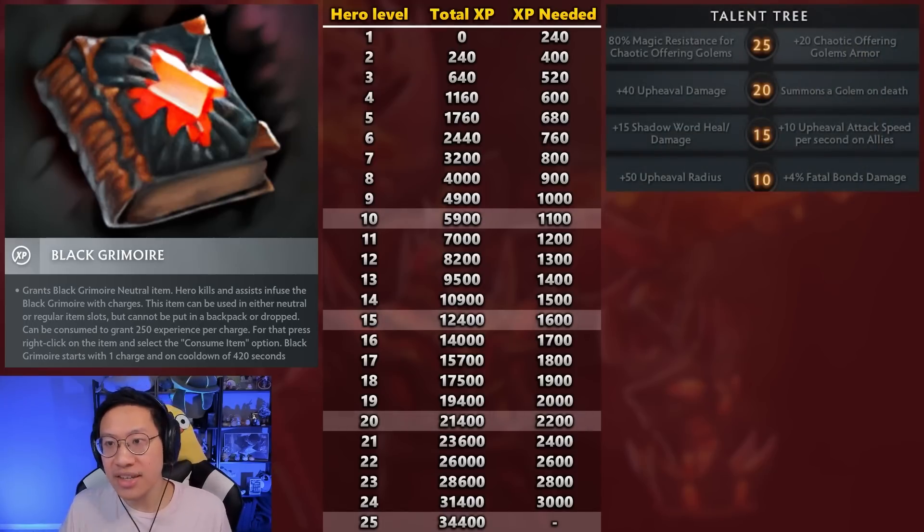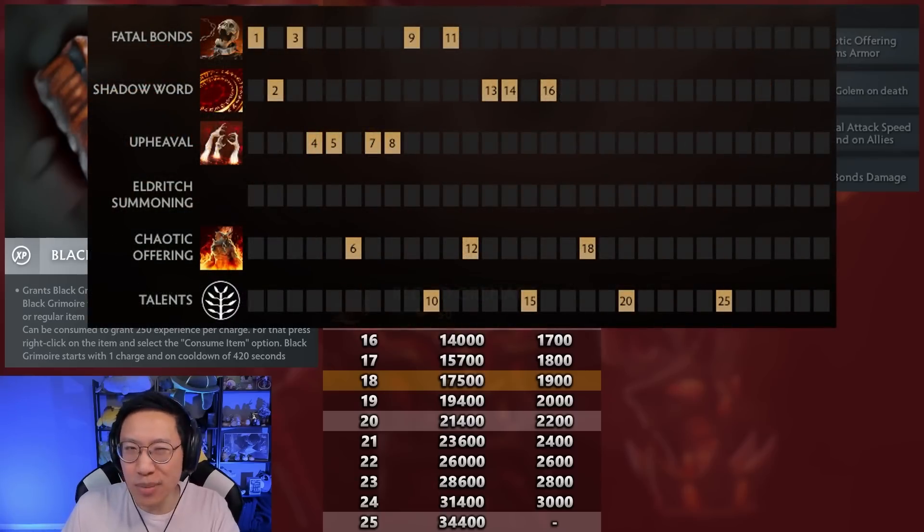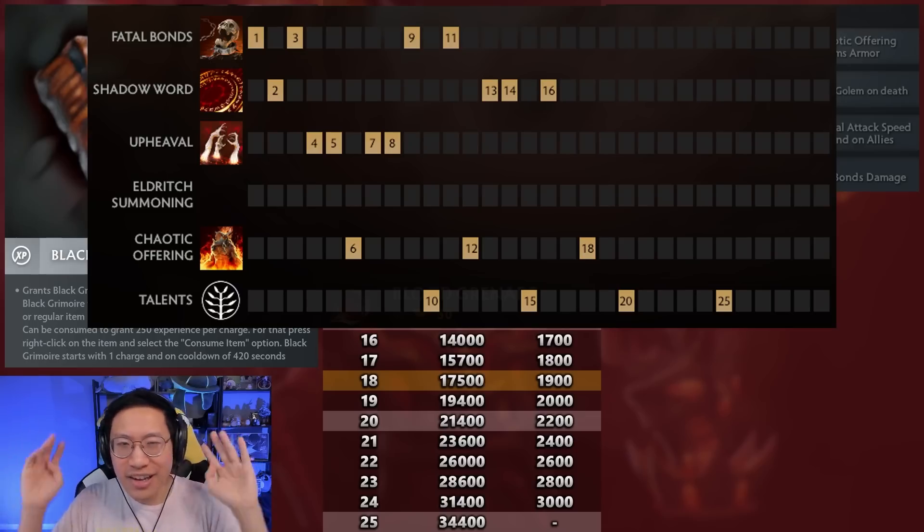If we think about potential power spikes based on levels, we can highlight talents — the talent tree is at levels 10, 15, 20, and 25. If there's a particularly strong talent we're interested in, that might be something we want to aim for when using the Grimoire. There's also the ultimate at levels 6, 12, and 18. The ultimate is a big part of Warlock's teamfight, so the stronger your ult, the better. Beyond that, we could get into the skill build. People are trying different skill builds right now, but in theory, level 8 could be a power spike if you get 4 points in Upheaval, or level 9 if you're maxing Fatal Bond and Upheaval before taking the ultimate. Depending on your build, hitting that 4th ability point in one of your skills is usually relatively strong.